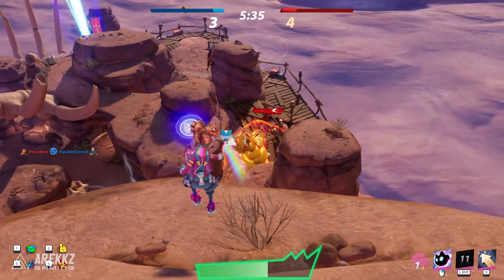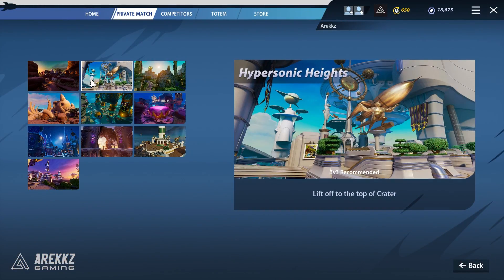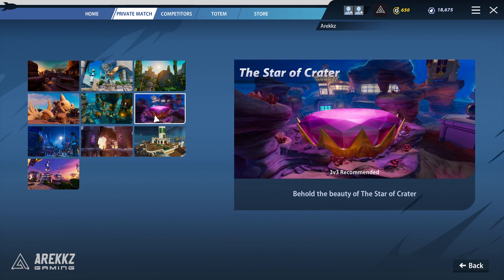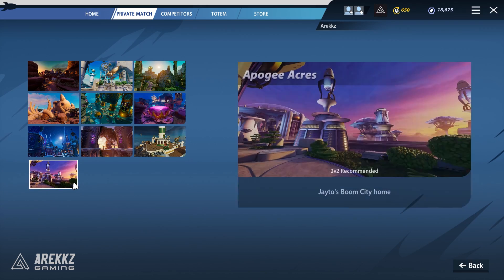On top of that there are a plethora of different stages: Megadon Junction, Hypersonic Heights, Temples of Jaquah, Stompy's Refuge, Shimmering Depth, Star of Crater, Icefall Keep, Frostwing Grove, the Golden Zephyr, and Apogee Acres. You also have four different game modes to play.